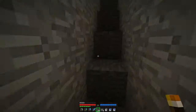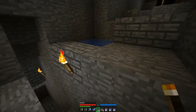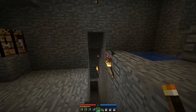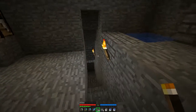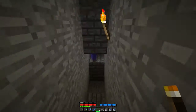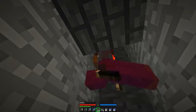Well, it's not the greatest of experience farms. I believe somewhere in that abandoned mineshaft there have to be melon seeds. I can get gold from my mine, so I'll be able to make glistering melons. Then I'll be able to use gunpowder to make splash potions and just farm zombies. But that's pretty much all there is to it.